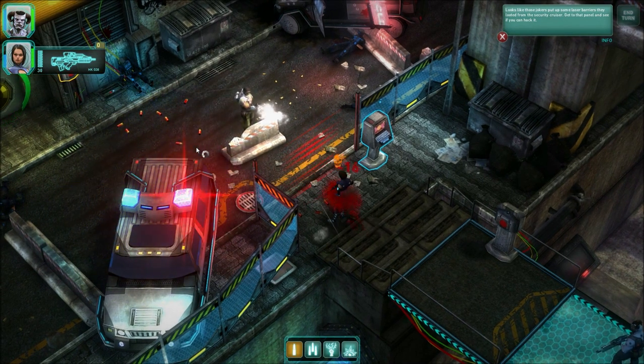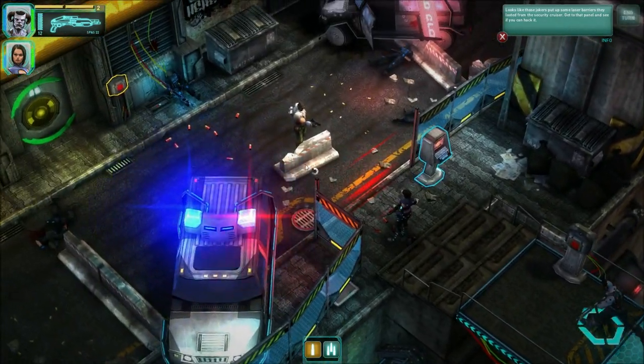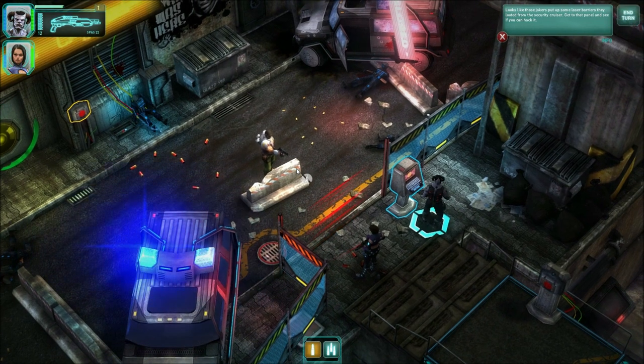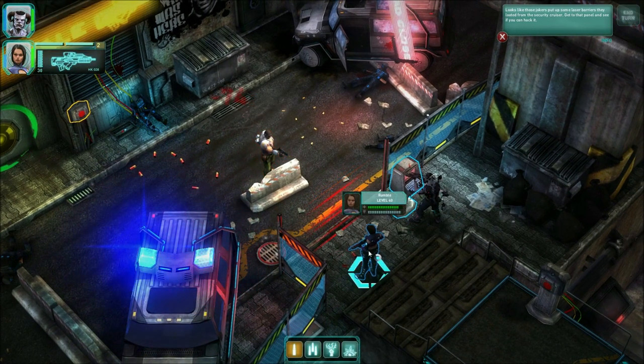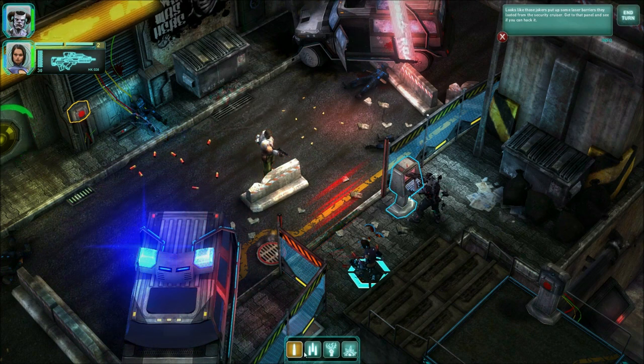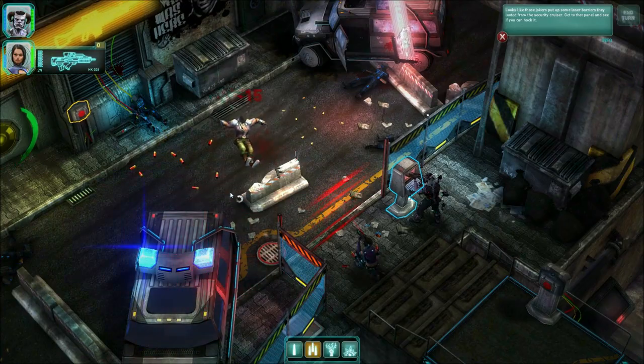Combat also has a lot of modifiers in Shadowrun and we integrated all of those. Meaning it is automatically calculated whether you're behind cover, the distance to your target, the visibility — all these factors play a role in the decision on what you're going to shoot, whether you're going to hit, and how much damage you're going to do.